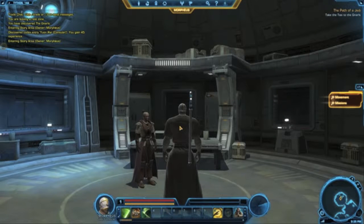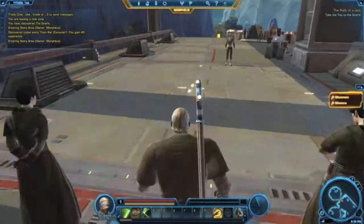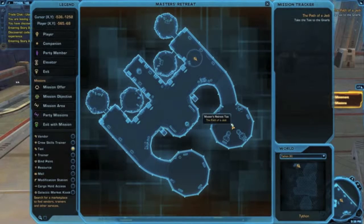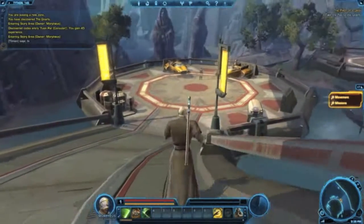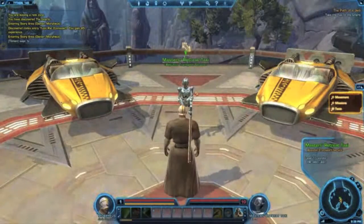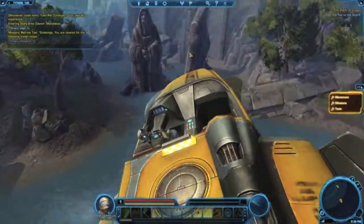Hey guys, welcome back to the Confused Gamer. I have created a Jedi Consular and I'm just about ready to start leveling. I have been tasked by my new master to retrieve some holocrons from some flesh raiders, and I believe I have to go and retrieve a speeder — I'm not quite sure — but either way I have to go and retrieve those holocrons.